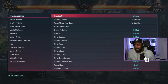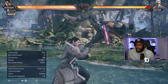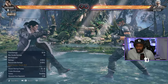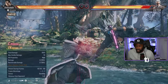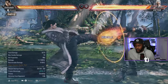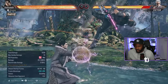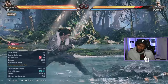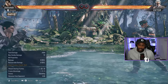For combos, back 1,2 is your tornado move and your go-to for combos. For example, you do 2,1, back 1,2 — back 1,2 is your tornado. Or if you're fancy, you can do 4,3 and then press down forward to dash cancel and continue the combo.